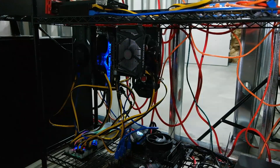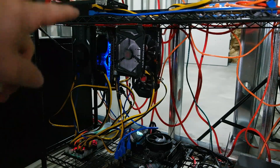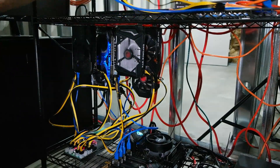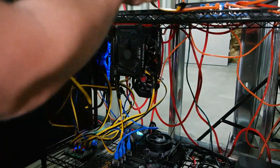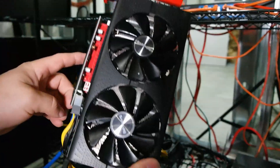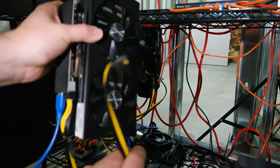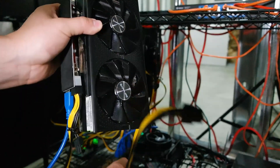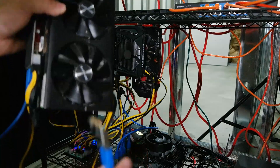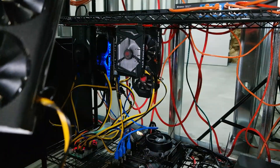We're going to install our fifth card — the Sapphire Pulse RX 580 8 gig — right in front of the GeForce GTX 1650 Super. Everything is already plugged into the card from the previous build: our riser is ready, the power cable (a six pin going directly to our server power supply — no splitters, no SATA or Molex), the USB cable, the PCI adapter card, and the eight pin on the side of the GPU for power. Let's get this installed.